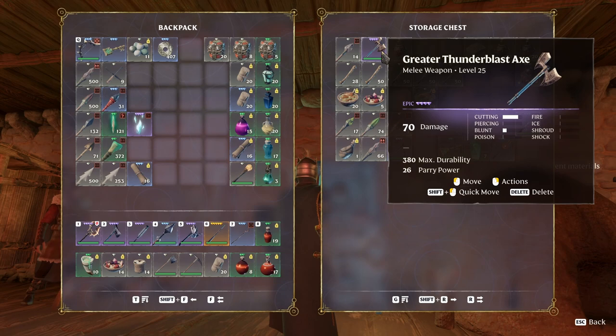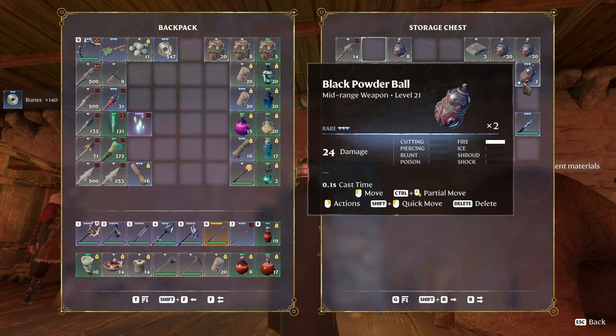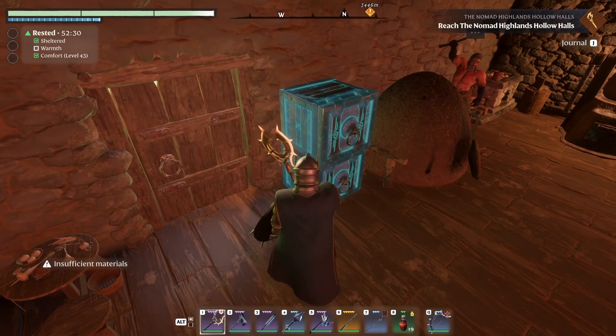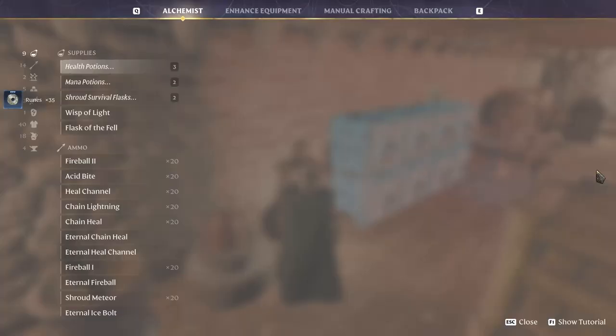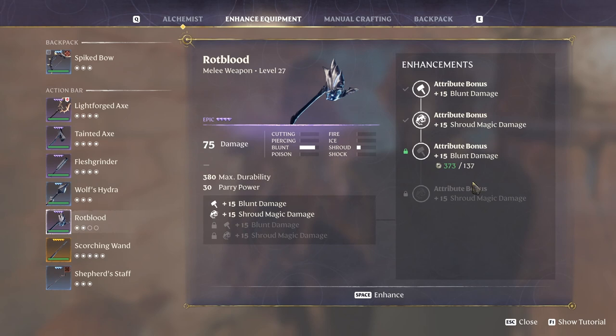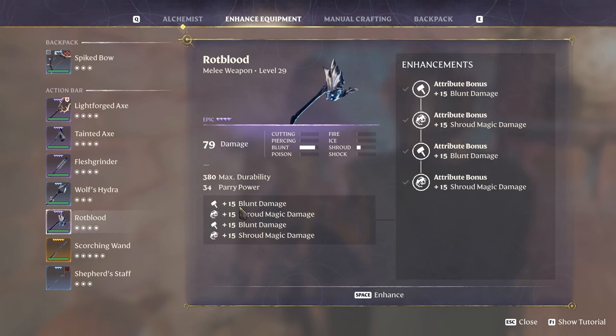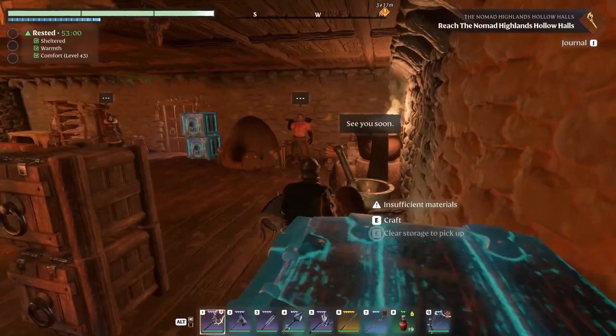I don't know if I'm using that one with throw damage, let's salvage it. This guy — ice and shock — I'm not using it, it's only cutting damage, so salvage. Get some arrows in here. Got another extinguisher sword — let's see if we can enhance this guy. At this point we're putting 80 blunt and another 30.